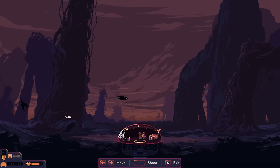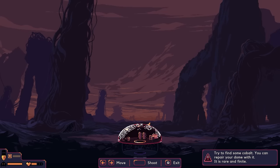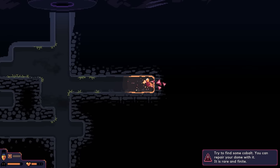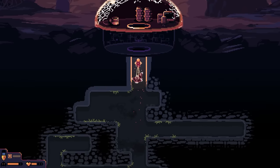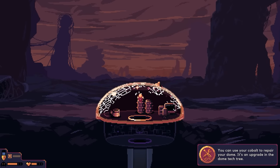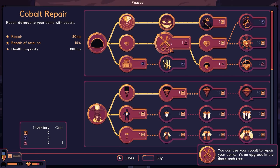Oh snap — taking a hit! These guys do a lot of damage, holy moly. A tip appears: find some cobalt, you can repair your dome with it — it's rare and finite. Oh, there's some cobalt right there! It's an upgrade in the dome tech tree. Going to upgrades — 'repair dome damage to your dome with cobalt.' Also options to harden the dome surface to take less damage from monster melee hits — projectile damage unaffected.